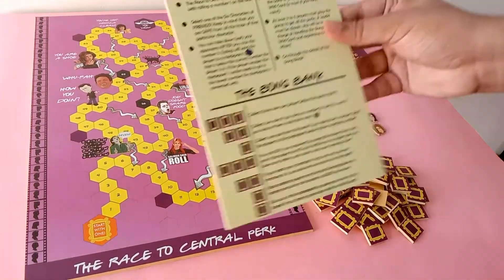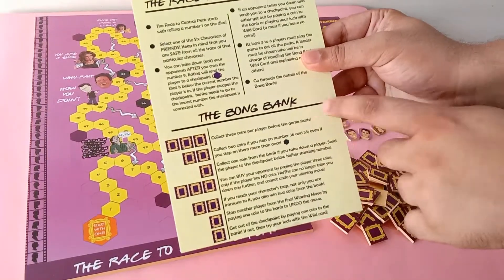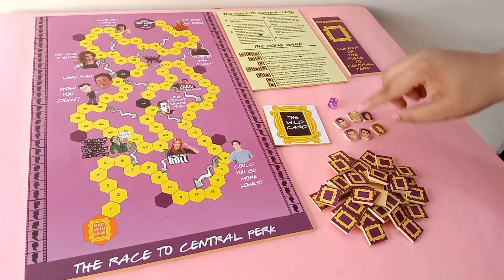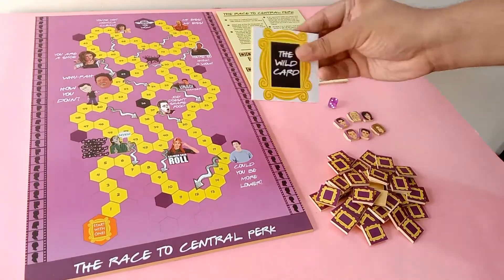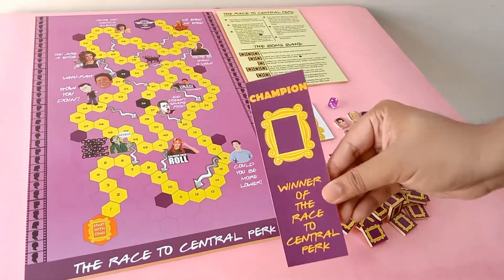Then we have the manual, which consists of the rules as well as information about the most important Bong Bank. And then we have the dice, the six gaming pieces of our six beloved characters, the wild card, the Bong Bank coins, and of course a trophy for the winner.